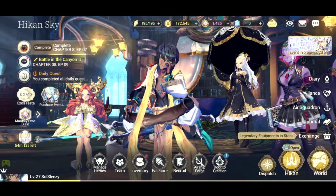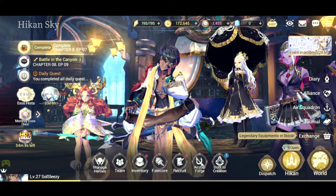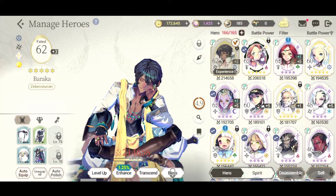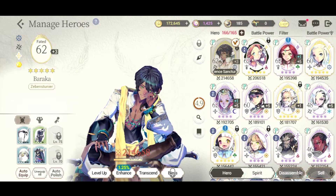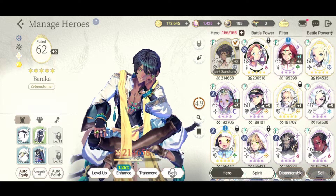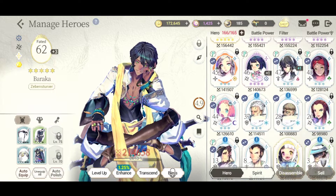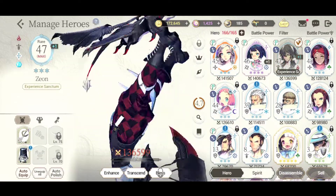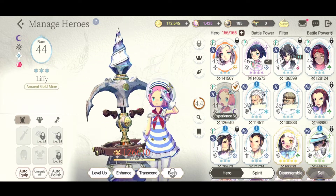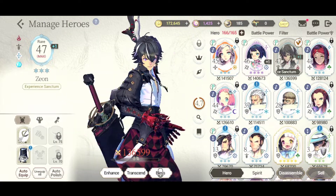First off, let's go to our airship and then go to Manage Heroes. The tutorial tells you some of this but they kind of gloss over it. You're going to run into an issue around chapter 2 or 3 where you'll have your characters maxed out - like I have my Zeon maxed and my Liffey at max level - and you'll be wondering what to do next, how do I level them up?